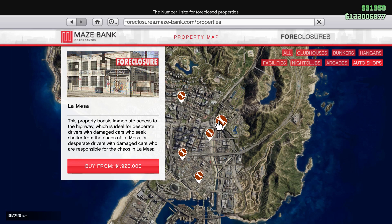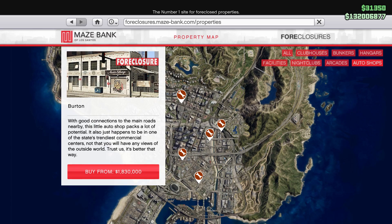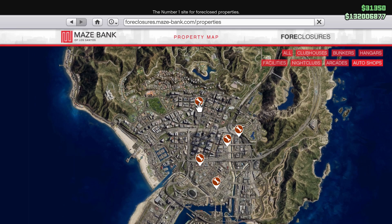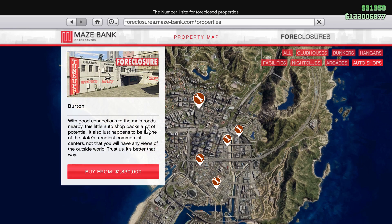This is basically a custom auto shop of yours that you can make money from. Upon buying the property, you'll have access to new contract missions and you'll get car upgrades at a discounted price. Besides, free classic paint resprays.